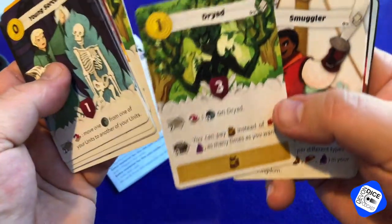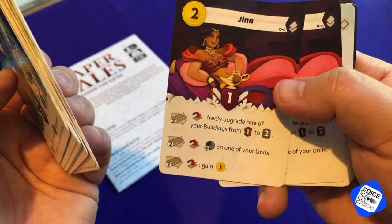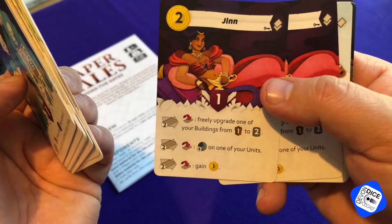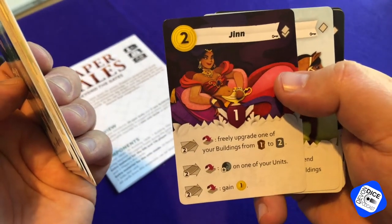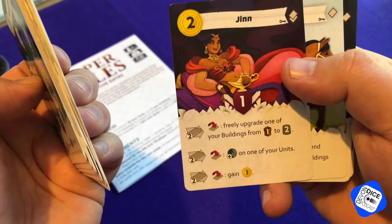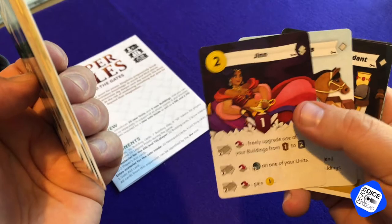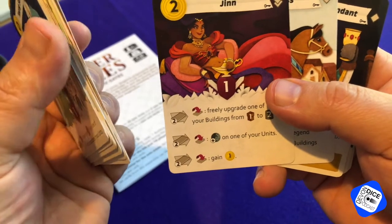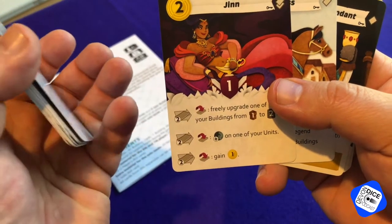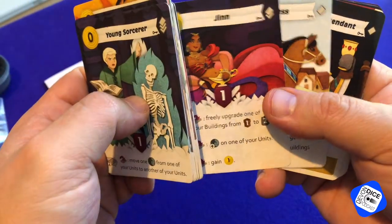Some more resources. Smuggler. I don't know how you say that — a genie, basically, by the looks of it. So when you reveal it, you freely upgrade one of your buildings from a one to a two, bit like the other one — it's like a giant creature. Then you put one aging token on all your units, and you also gain a coin. That's pretty powerful, but he's only one strong.